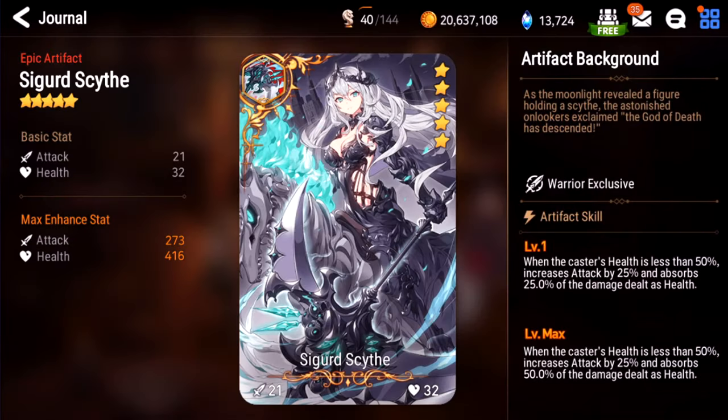Sigurd Scythe. This artifact is amazing. Obviously, basically every ML Ken in the game runs this — it heals him to full every single attack. And also in Guild Wars it's really annoying on heroes like Assassin Cartuja or really any warrior. Because if you get stuck in a 2v1 or 1v1 situation with a warrior using this, it's pretty much an auto-loss because you'll never do enough damage to out-heal him. This one is also a hard S.